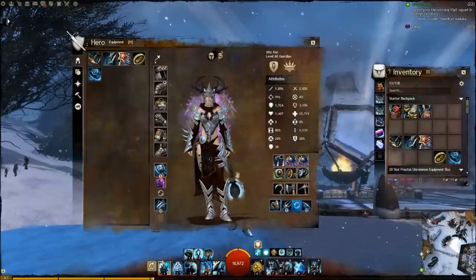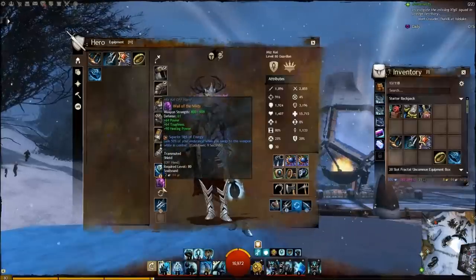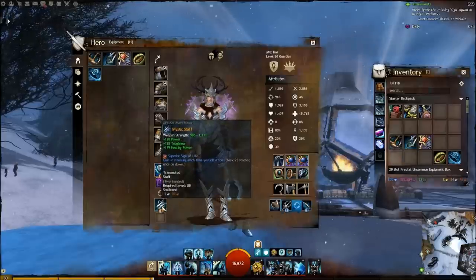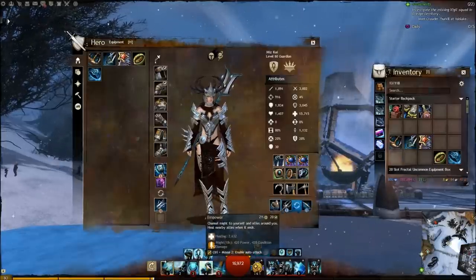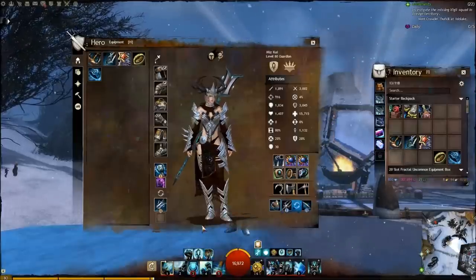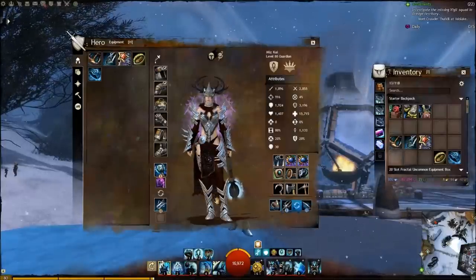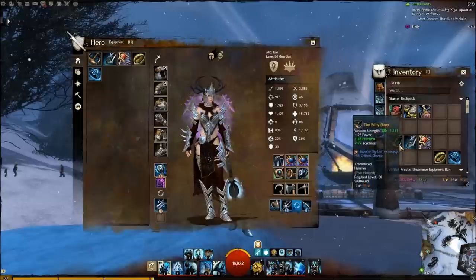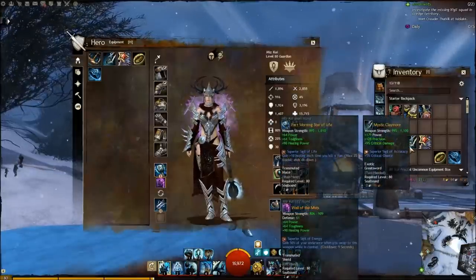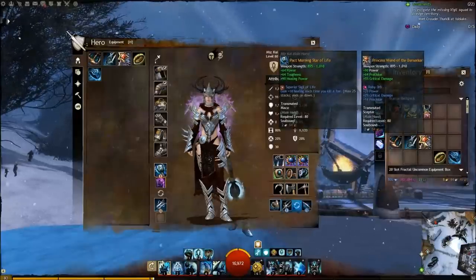The main weapon for this build is a mace and shield. For the secondary weapon, I usually use the staff, because the number four skill on the staff is just too good to pass up. I also swap weapons situationally: I'll use a hammer if I want more control, a greatsword if I want to do more damage, and I also have a scepter if I need to be at range.